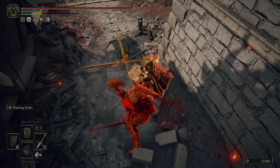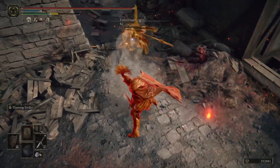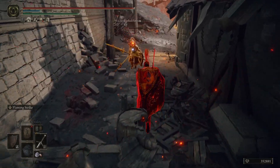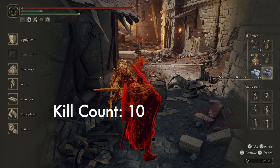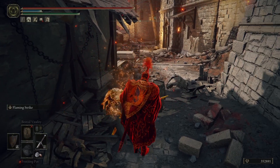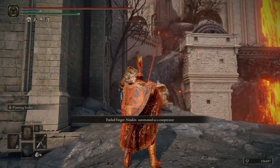We're just trying to either grab some backstabs on this player that's using Impaling Thrust, or get our chip damage. Everybody in this invasion seemed to be kind of hesitant to heal, which was fascinating to me — they did not just back off and heal even though they had low health and they were playing against an opponent with full health. So, another successful kill there.